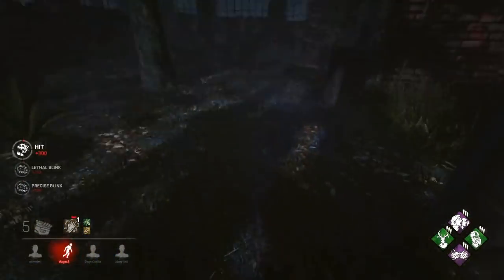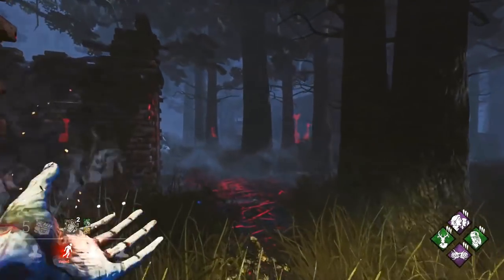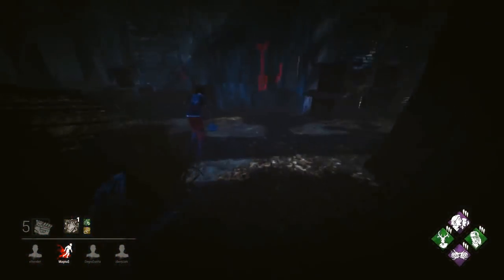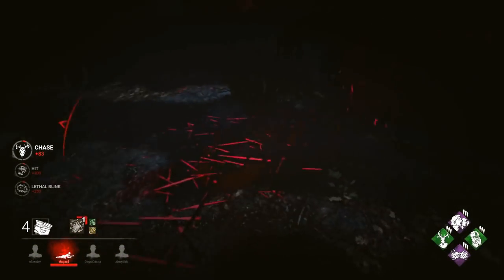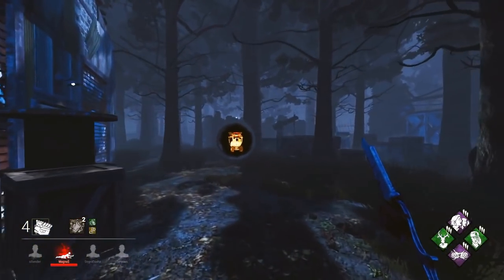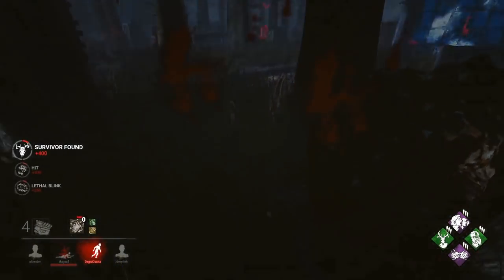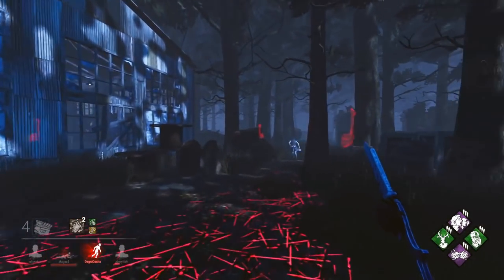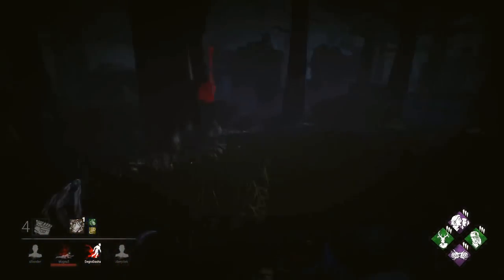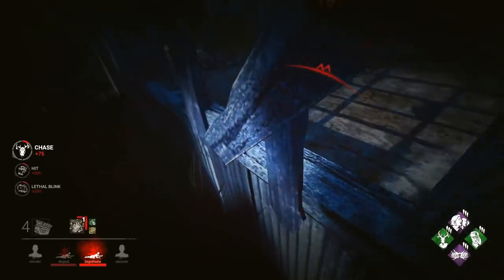We found a little Feng Min already to start off the match. So the plan here is going to be obviously kill someone, leave them on the ground with the old Knockout, and then get a Piss Your Pants proc and find someone else. Hopefully no one will revive them due to Knockout. And if we can't find anyone else, then we'll go back and hook them using Deerstalker. So this should be the best possible slugging experience for our nurse gameplay.